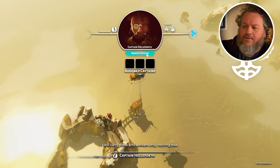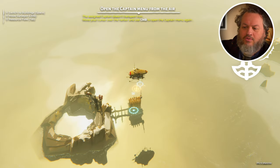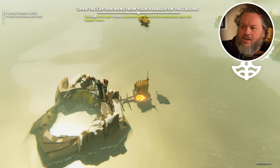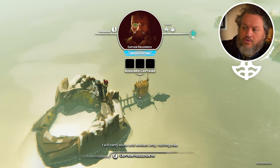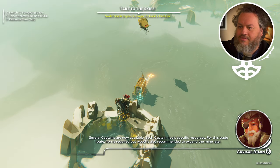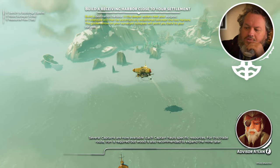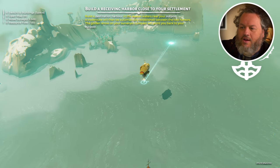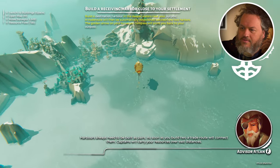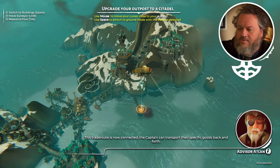One of the things that's happened is if you assign the wrong captain, it will actually give you warnings and how to solve it. Even if you go to the ground, it will give you the appropriate instructions on how to open the menu. The captain holds specific resources — for this trade route, iron is required, but wood is also recommended to expand the mine later. As soon as you build two harbors, a trade route will connect them. Captains will carry your resources. This trade route is now connected — the captain can transport their specific goods back and forth.